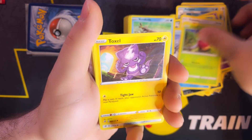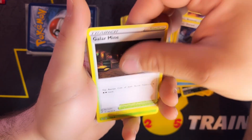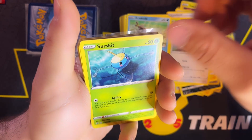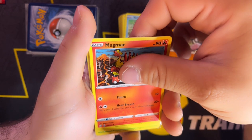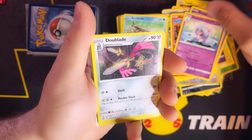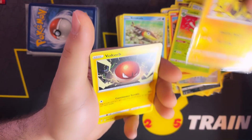An Applin, a Toxel, a Bronzor, Durant — that went into Reverse. A Galar Mine, a Lombra, a Toxtricity, a Stufful, followed by a Surskit, a Galarian Yamask, a Magmar, a Dreepy, a Hatrem — I can never pronounce those Pokemon names. A Dual Blade, a Lombra, and a Reverse Electrobus — very nice.